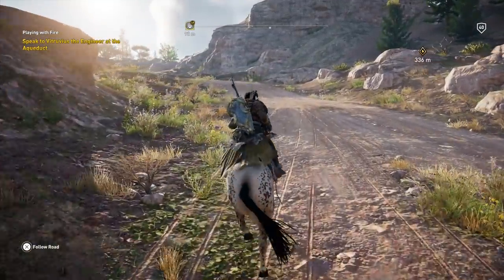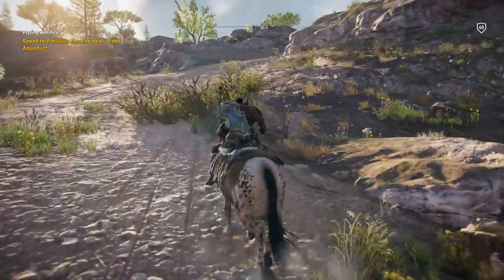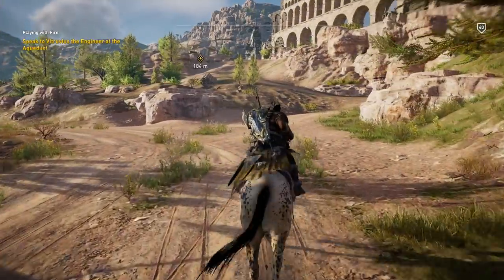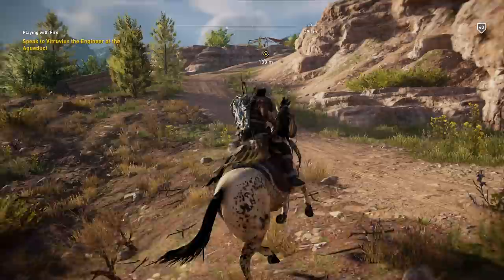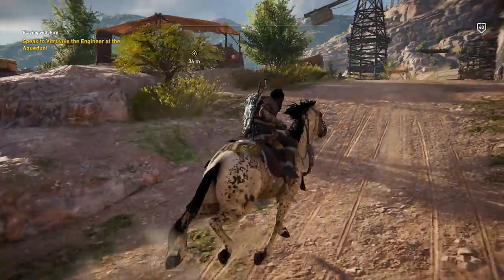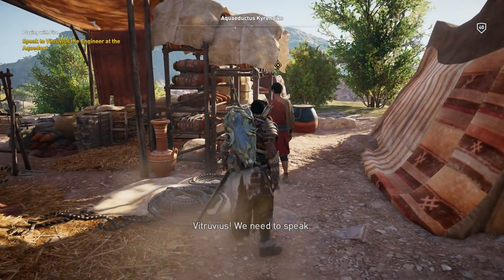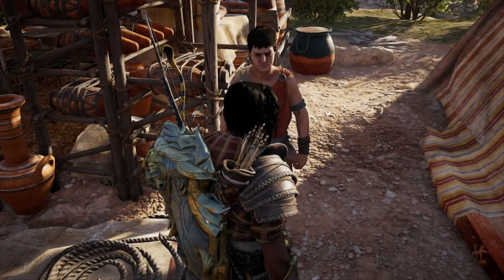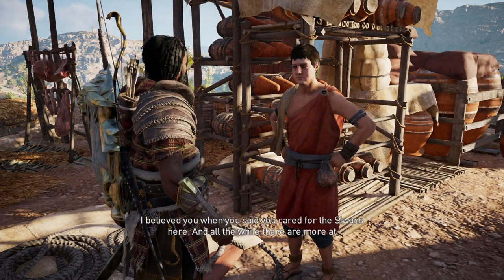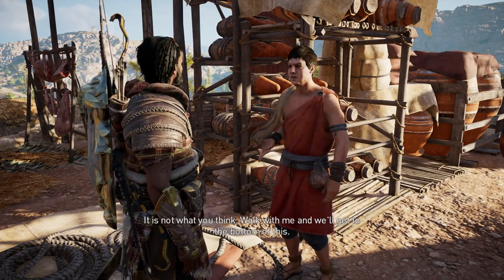Vitruvius, you've been inventing naughty things. I'm gonna have to answer for that. We need to speak. I believed you when you said you cared for the citizens here, and all the while they are more at the Citadel, forced to work on a weapon you created. It is not what you think — walk with me and we'll get to the bottom of this.